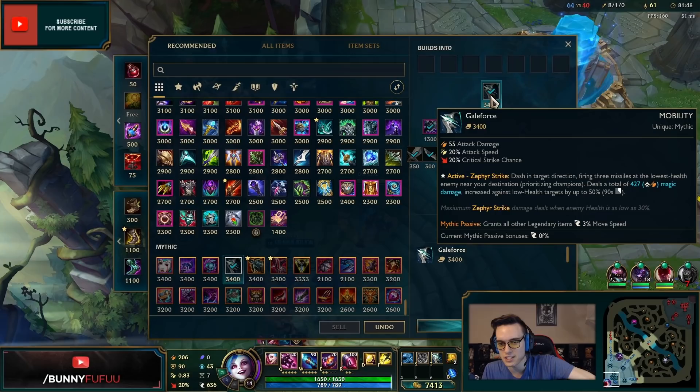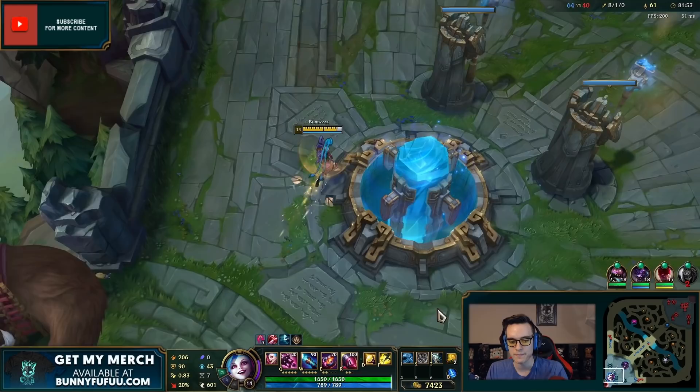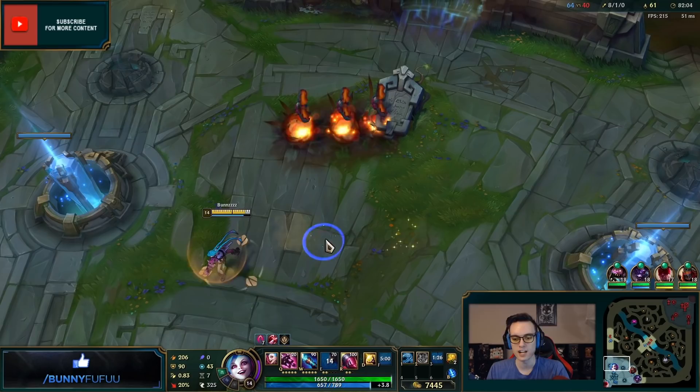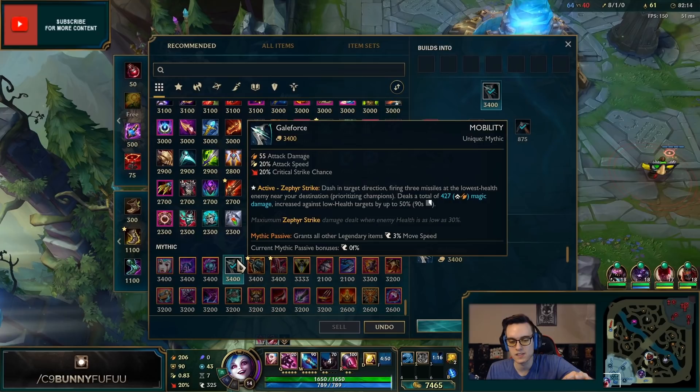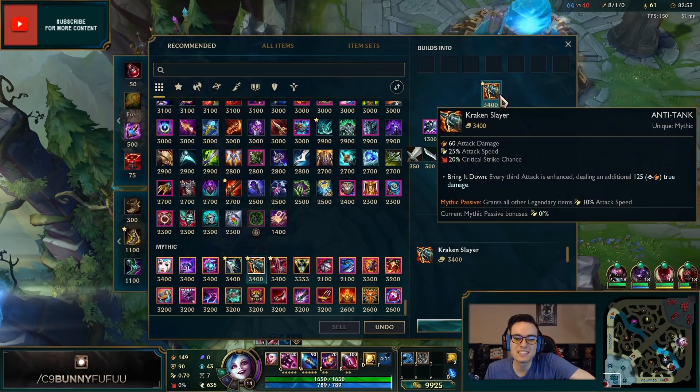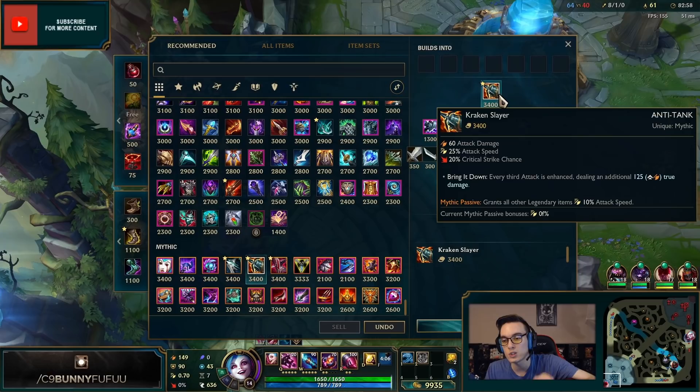Galeforce is going to change the game — dash in a target direction firing three missiles at the lowest health enemy nearby, prioritizing champions. Let's put it to use. I'm playing Jinx and that dash is basically a flash on top of your kit. Giving mobility to immobile champions is going to be very interesting. Keep in mind you cannot dash over walls — that would be a little too far.